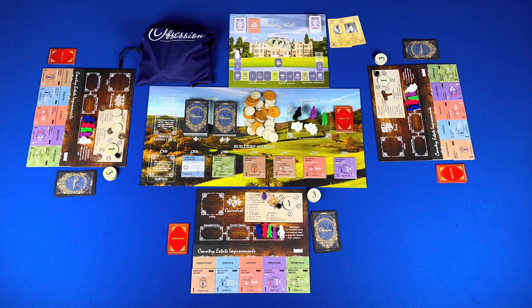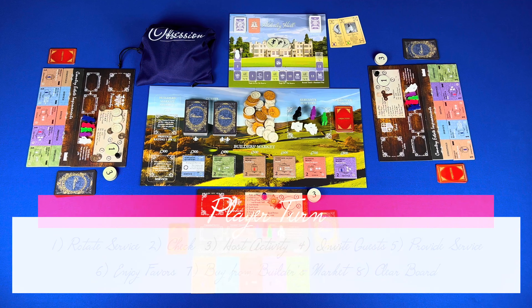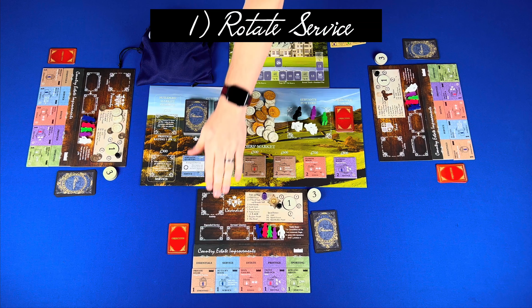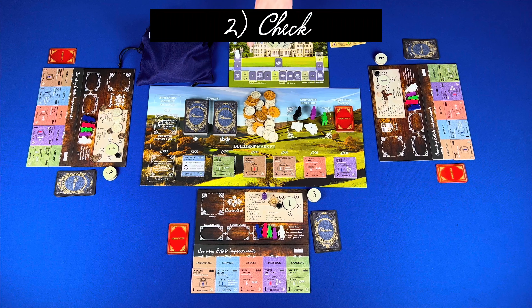Place a number of reminder tokens equal to the number of players, then place the fair child cards next to the board. Step eighteen: fill the builder's market — draw tiles where the improvements must have a prestige rating of one to three, along with four possible service tiles: the brushing room, barn, butler's pantry, or servants quarters. Stack duplicates on top of each other, then place them in ascending sort number order.